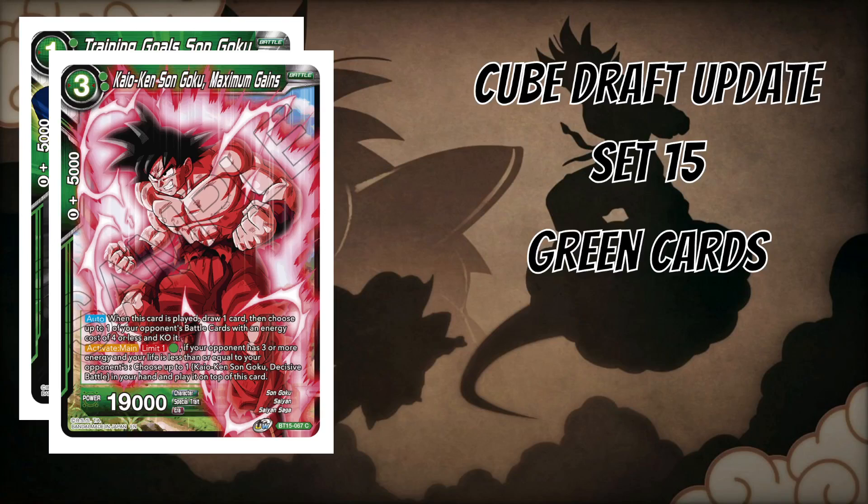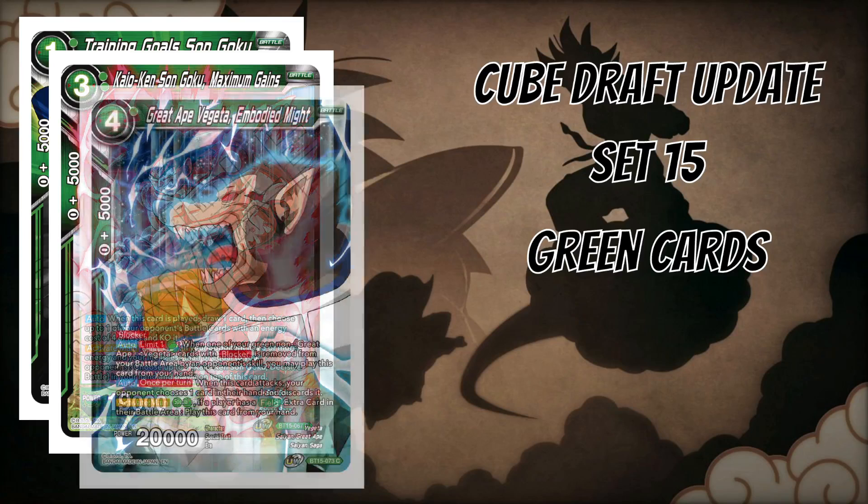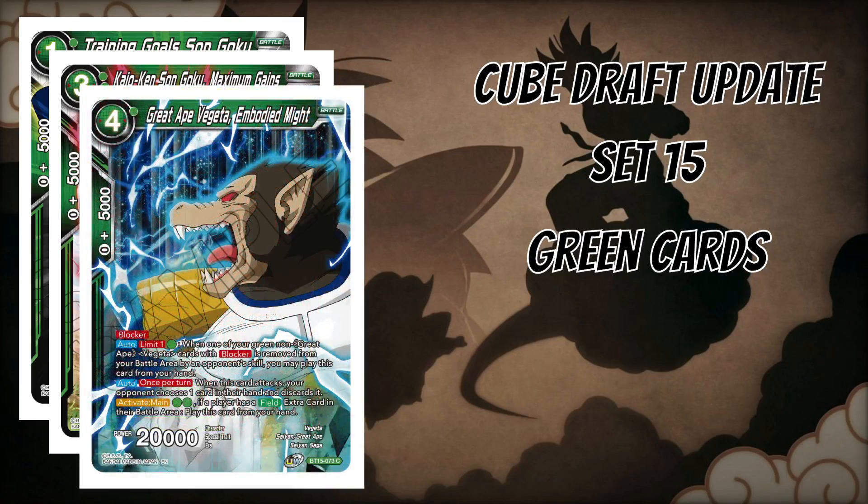Another Goku to search with that effect is Kaioken Son Goku Maximum Games. The activate main isn't relevant to cube, but the auto is what matters: it's a free-cost 19k with two specified green, so you need to be invested in green. When played, draw one card and choose up to one of your opponent's battle cards with energy cost four or less and KO it. You get a 19k attacker with removal that replaces itself — a very good card for the cube.